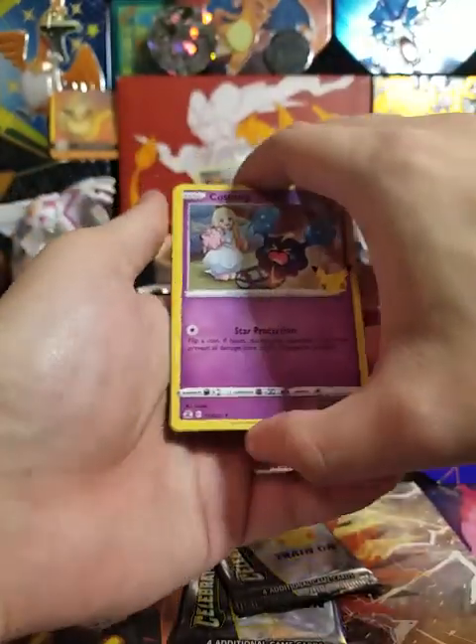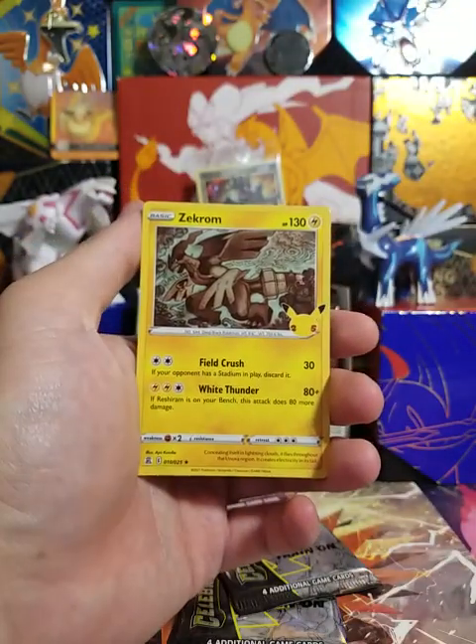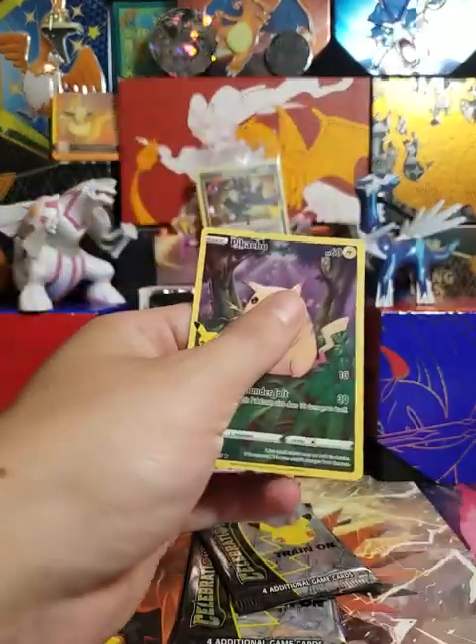Let's see... Cosmog, Yveltal, Zekrom, and Pikachu Full Art. Code card.